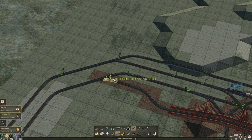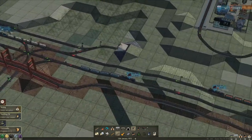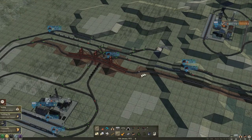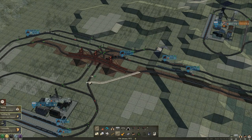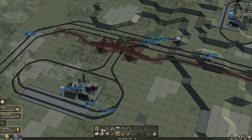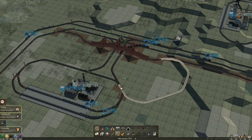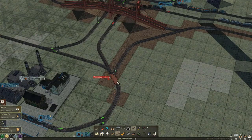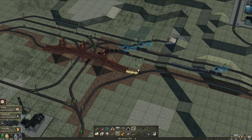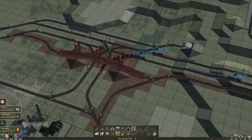Before we do anything, let's go ahead and put signals here and here. When trains are using the side rail, let me pause and grab some of these signals and get rid of them, then we should be able to hook up just like that — yeah, there we go, perfect. We'll put a signal here, here, here, and there. Nice, I love it — great, works, cool.